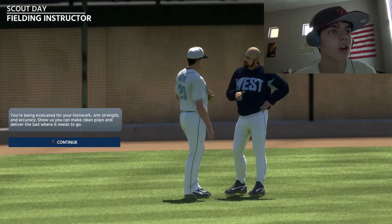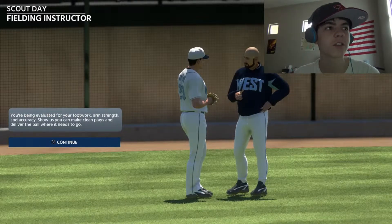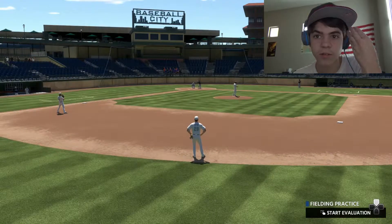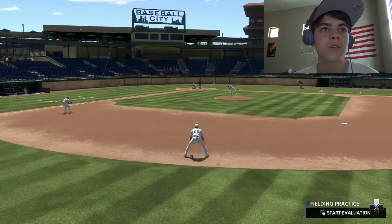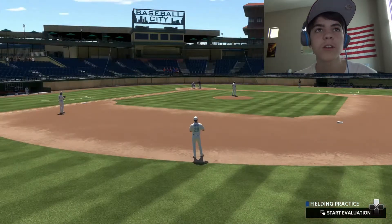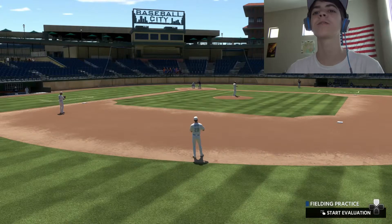You're being evaluated for your footwork, arm strength, and accuracy. Show us you can make clean plays and deliver the ball where it needs to go. All right guys, we're going to see about this. What is this — throws to first? It's just an evaluation — field ball to your left.